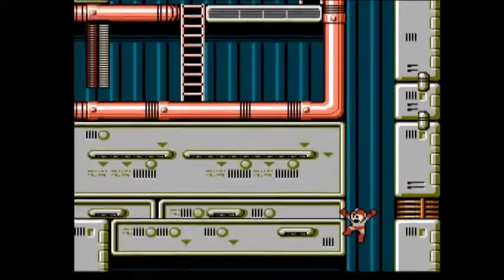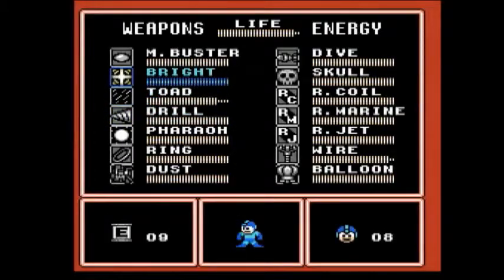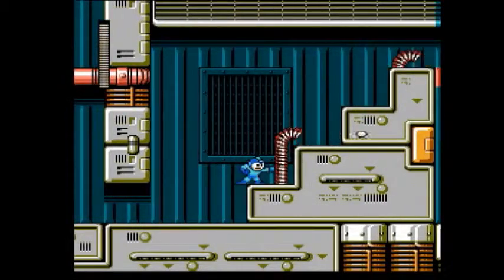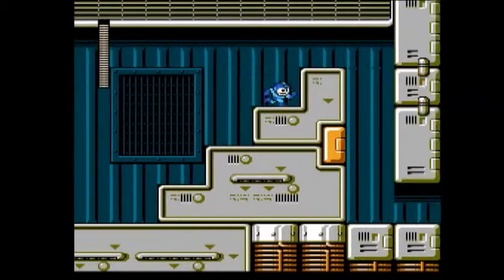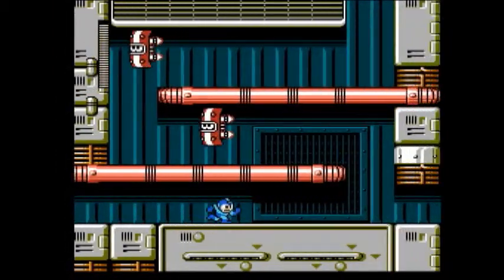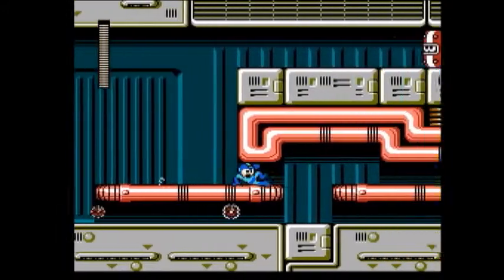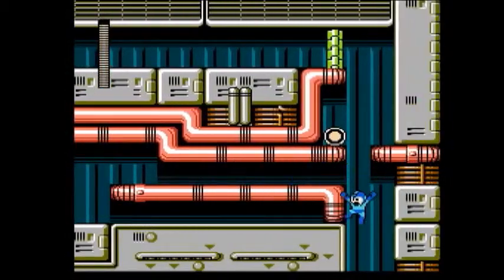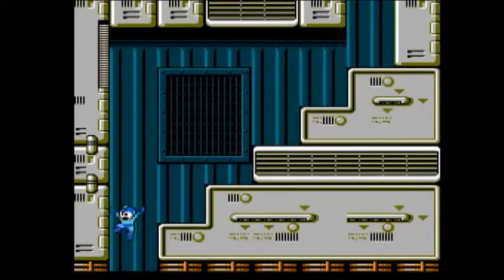If you want to go that way, do it on your own time — I don't want to go there. No thanks. And here's the E-Tank; you'll need some Drill Bomb to get to it. Right here is where the two paths meet — the other path is a lot longer. If you want to go up there, you can get some energy for your life.